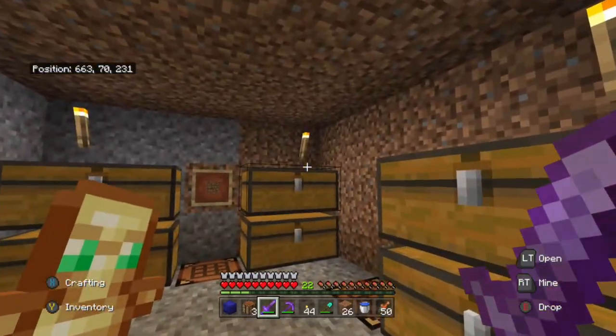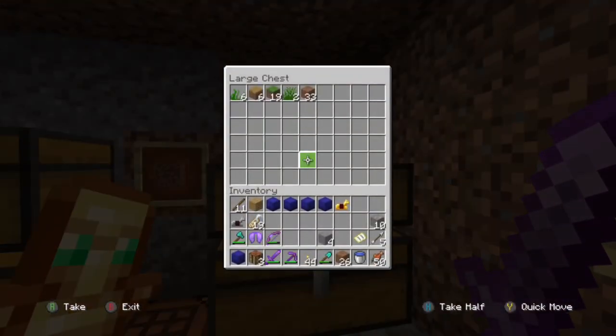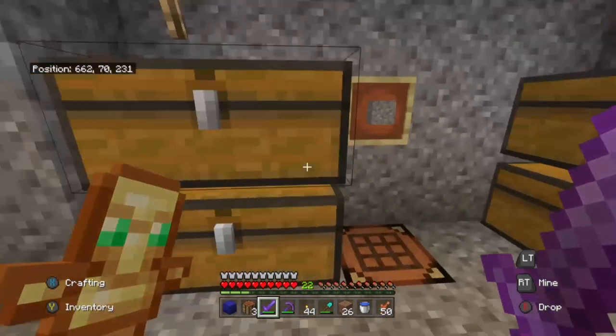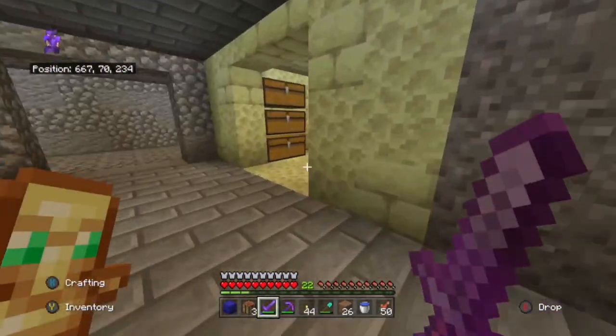So that is the bottom floor of the storage building. This is the dirt and gravel room - this is going to be filled with dirt. This will be flint - we've actually got a lot of flint. We've got a gravel chest for gravel - just put it in there. Okay, that's that room.